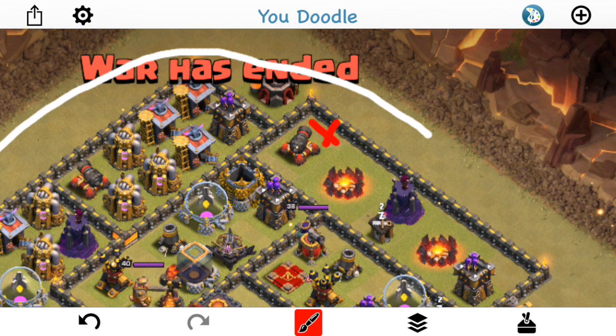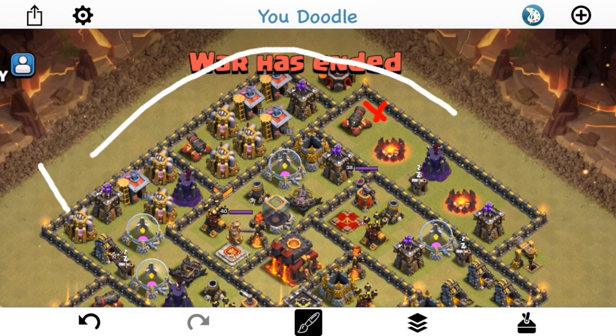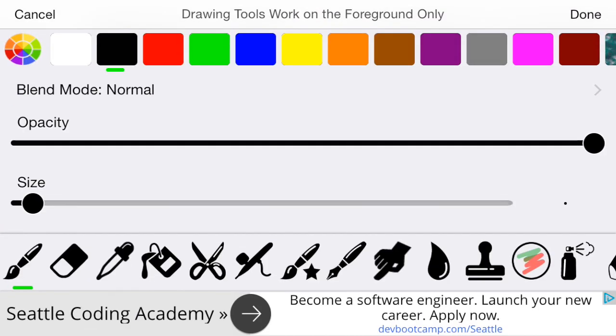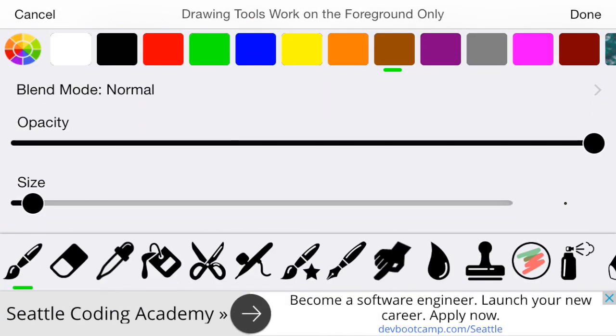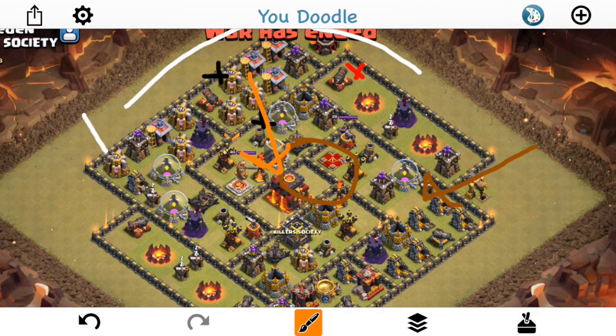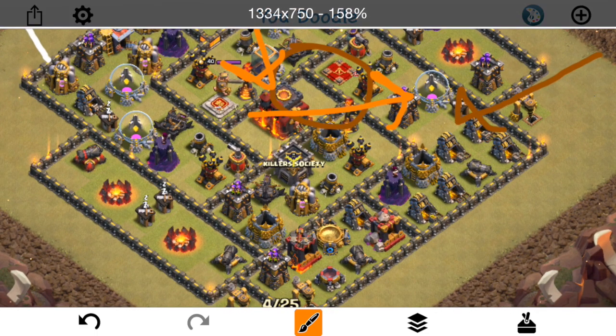She steps up, takes out some defenses, gets the enemy Queen and stuff. As that's starting, he comes in with Wallbreakers, breaks in there, and uses Earthquake spells — Wallbreaks both layers — then comes in with the Earthquake spells to let everything keep moving through. He sends the Hogs in — obviously the Valks, the King, pretty similar stuff, moving their way through. He has a few extra spells which helps keep those Valks moving, and then the Hogs come through. The problem is the Valks kind of trail off one way, and the Hogs get way ahead of the Valks, going down to that group of defenses.